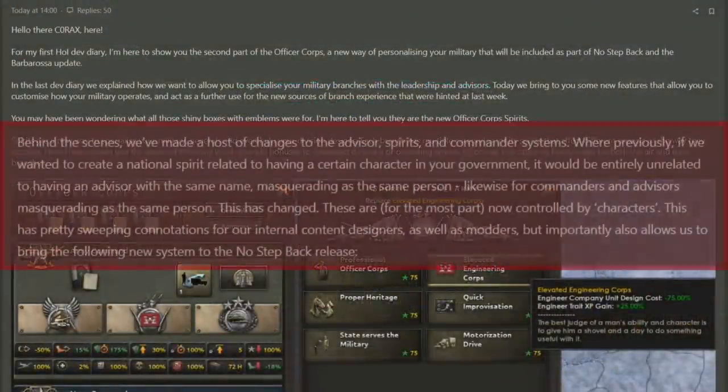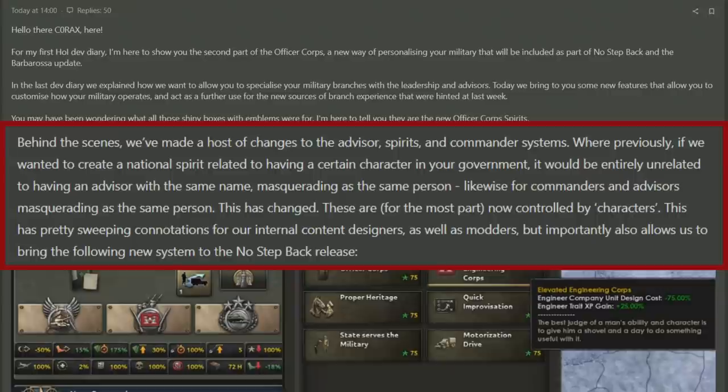Last week talked a lot about how the Officer Core was going to change the way that leadership and advisors worked, with its new focus on characters. Although we're not quite sure how it's going to work in practice, that was the core focus.